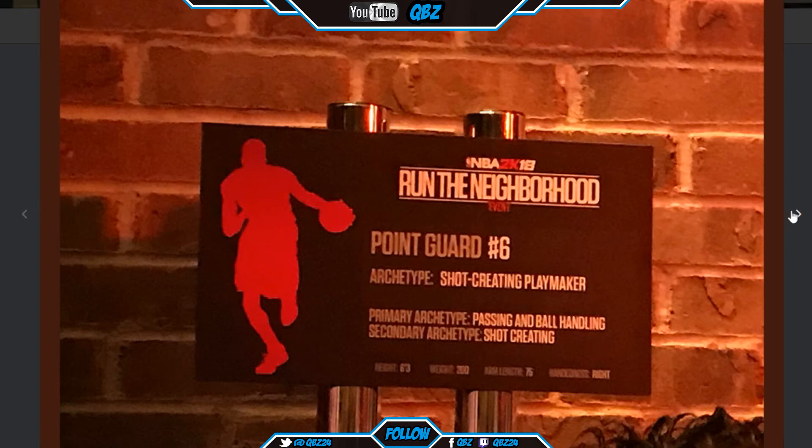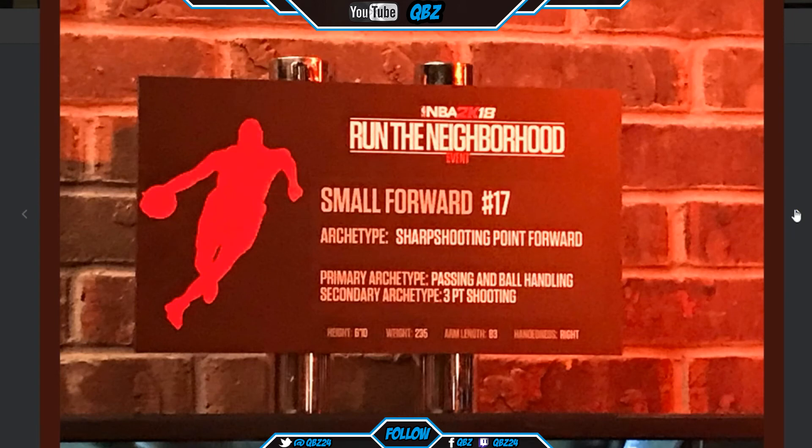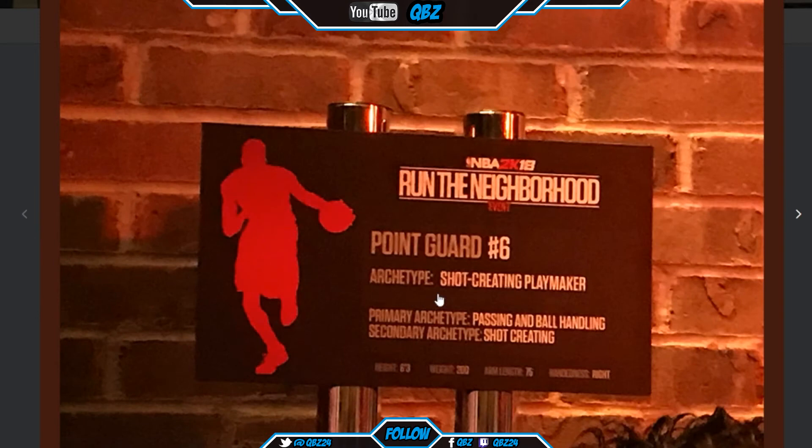Power forward — sharpshooting point forward. That's deadly because if you get the ankle breaker off, it's automatically going in. They say green lights are in the game, but if you're a sharpshooter and you're wide open after an ankle breaker, it's going in no matter what. 6'10", 235, arm length 83. Also that point guard — he's 6'3", 200, arm length 75.